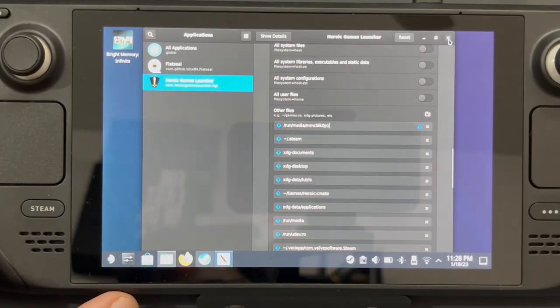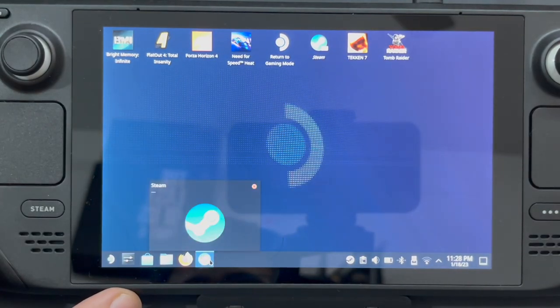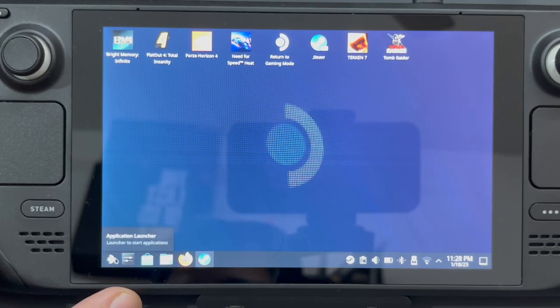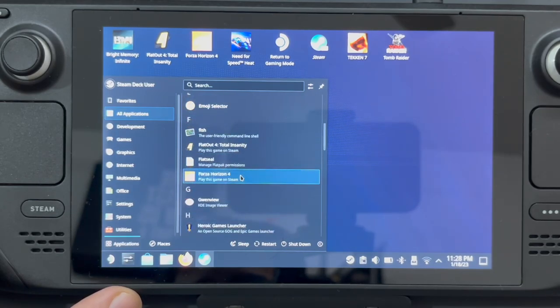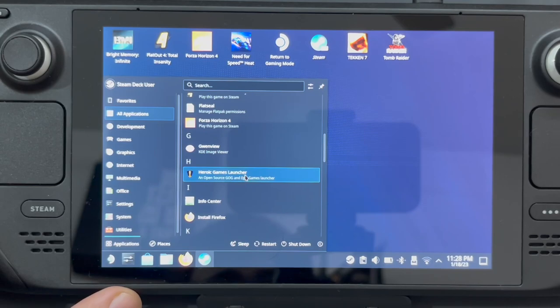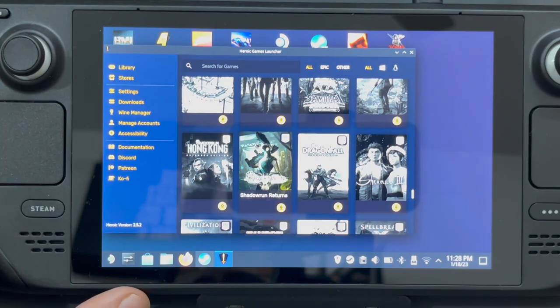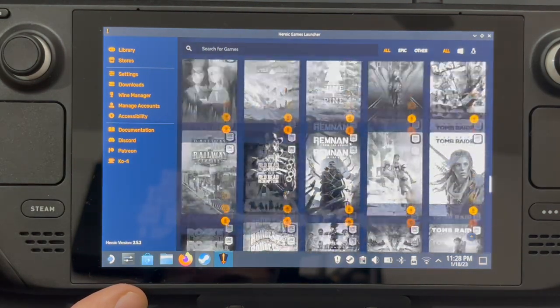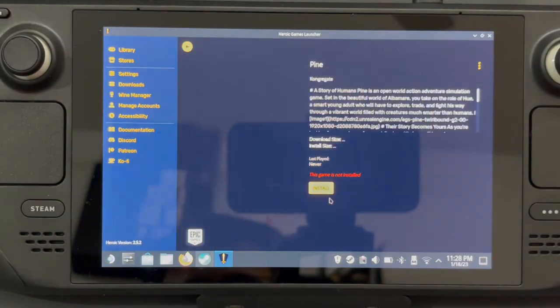Now that we're done with this, let's click on Close. I think we can close this also. Now let's go back to Heroic Launcher — there are a few ways to do that. We'll find Heroic Games Launcher here. Let me enlarge it for reference, and let's see if there's a small game I can install for you guys.